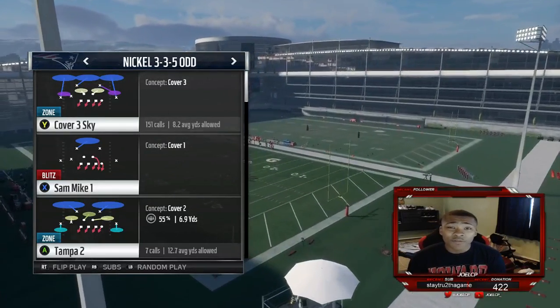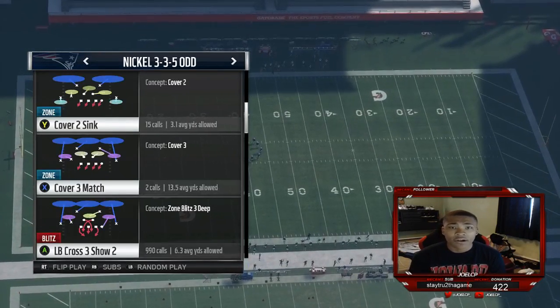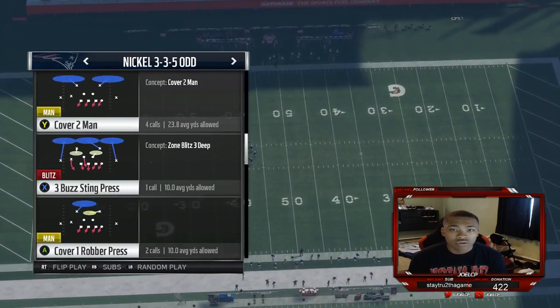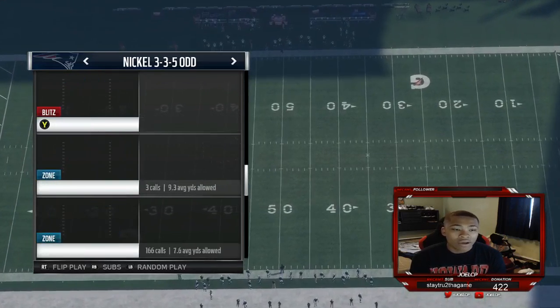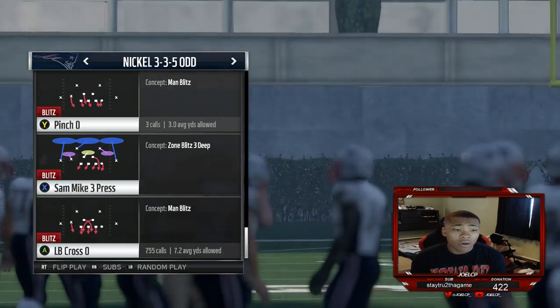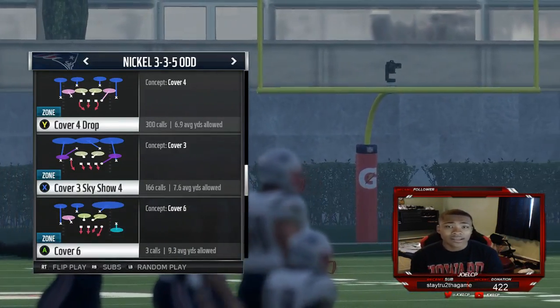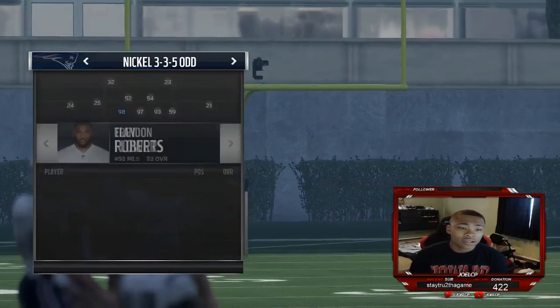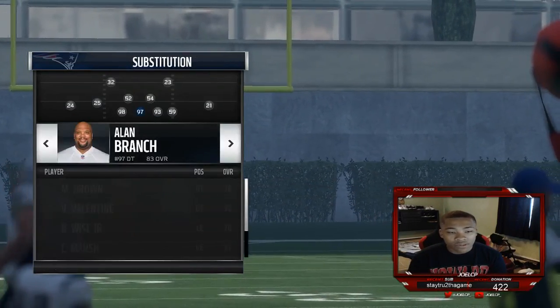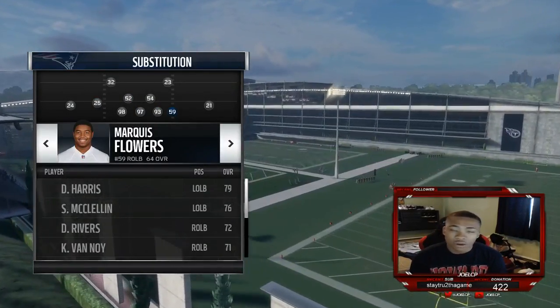Nickel 3D5 Odd is what I like to run. It's the most popular defensive formation I've seen so far. I actually have a couple of blitzes that I do that are really good but I'm not gonna be showing you guys that today. I'm gonna show you guys a different form of a blitz out of Pinch 0 and also some Cover 4 Drop that's gonna be able to lock down everything out of Deuce Close pretty easy and simple. For my coach adjustments, I think it's the most important thing. I will stress this a lot throughout my channel.